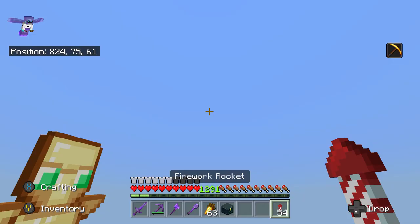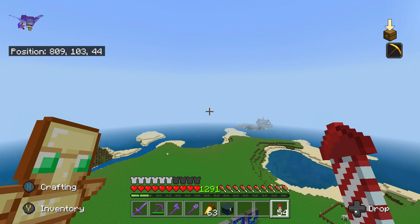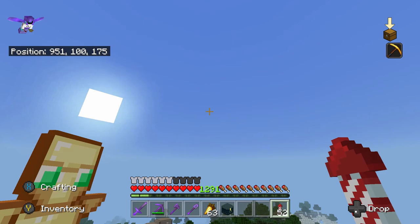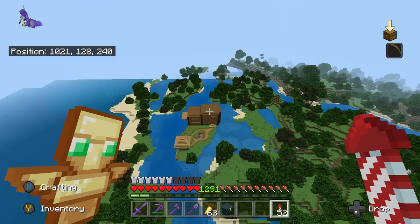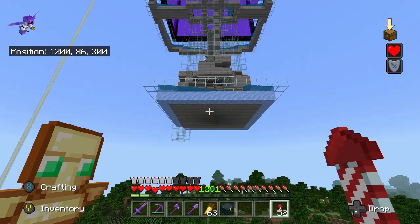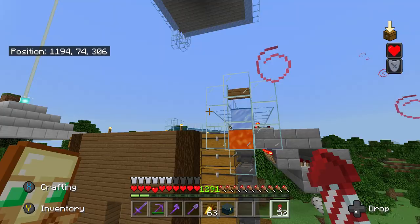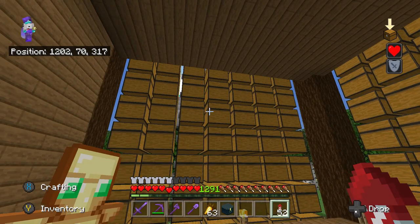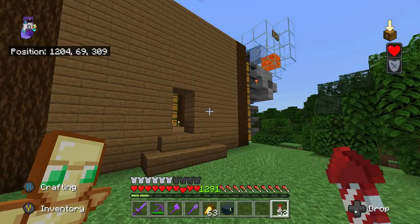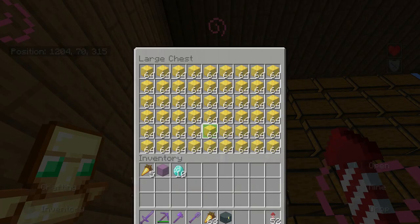Going southeast from the base you come to a small land area with my sister's house, and then the gold farm, which is where I get all my XP. I'll leave a link in the description because so many people ask how I get loads of XP. I get a lot of gold from this — I think I've got six or seven double chests of gold blocks. It's a simple design that took a few hours to build right at the start.